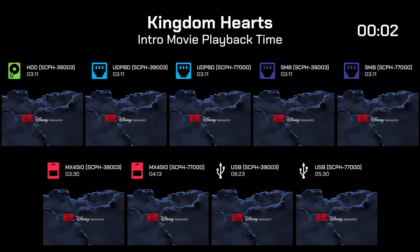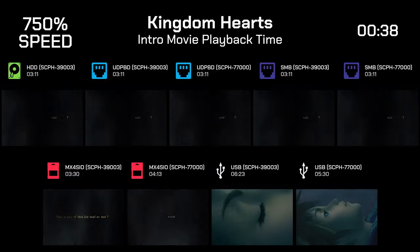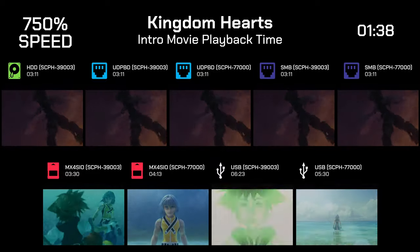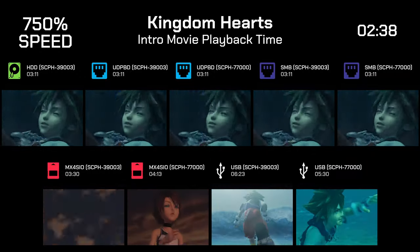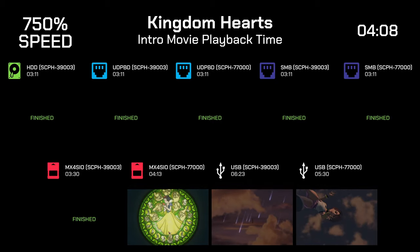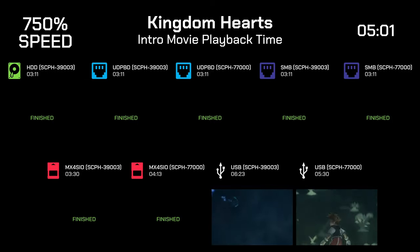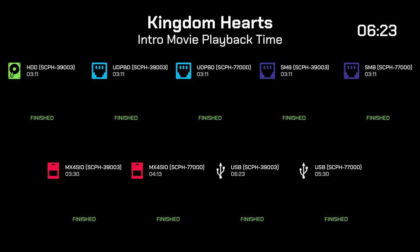Now let's see our final FMV test — the Kingdom Hearts intro cutscene. The expected playback time is 3 minutes and 11 seconds. We see a similar pattern to previous tests, but this time there's one huge difference: the PS2 FAT had a far greater struggle to play this FMV without lag on MX4SIO, falling behind by 19 seconds. This is one of the most intense FMVs I found, and more FMVs would likely struggle with the same setup. USB lags far more as always, and the Slim is a bit faster. Notably, the cutscene on PS2 FAT played two times longer than expected.